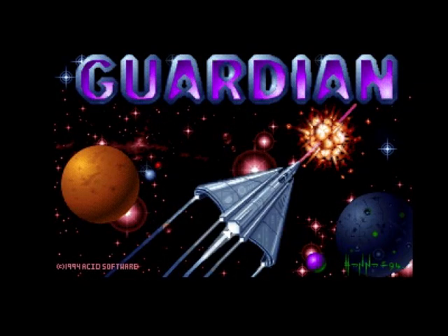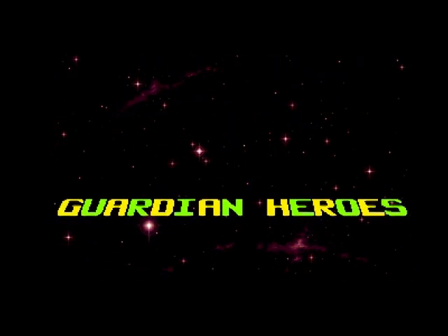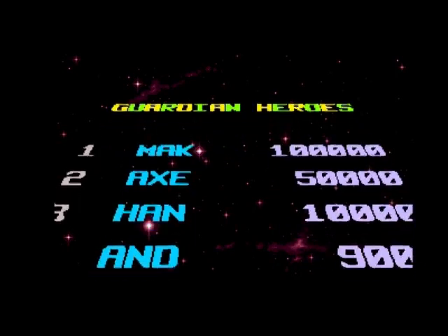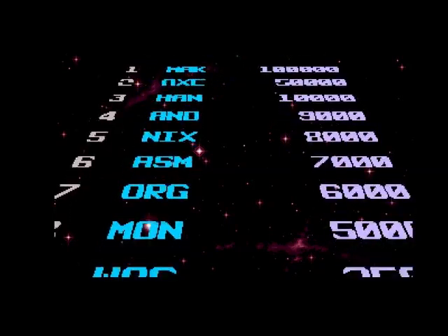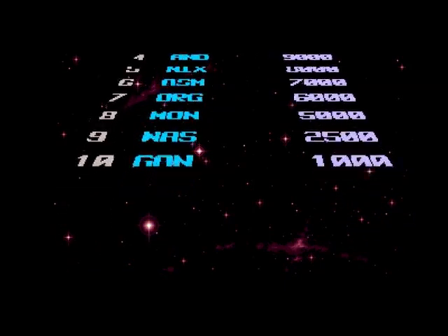Hello, today we're going to have a game of Guardian on the Commodore Amiga. This is a game request by Ashley Farnham, and before I start, shout out to Dr. Stagger — he asked for a shout out, there you go. I've never played this back in the day, and as far as I know this is an AGA game that only came out in 1995, and there is a CD32 version which I won't play because I don't have any nostalgia for the CD32.